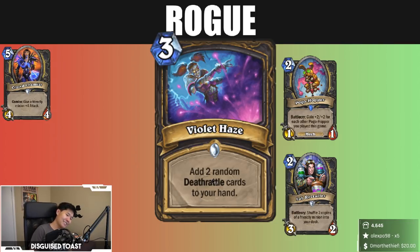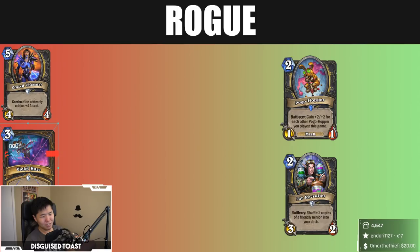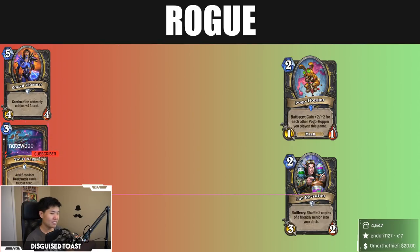No, I don't like it. You would just run good Deathrattles... but the problem is there's not even decent Deathrattles in Rogue. It's the pool — Deathrattle Rogue is already hard enough to pull off because of the lack of good Deathrattles. Getting more bad Deathrattles isn't helpful. Plus, the two mana Mage card gives you two random minions for two mana — okay, I can see a reason for that. Violet Haze I just don't get.